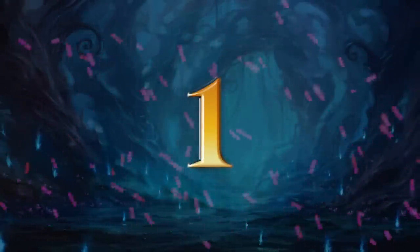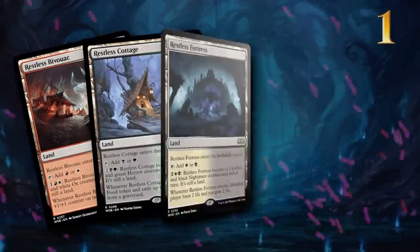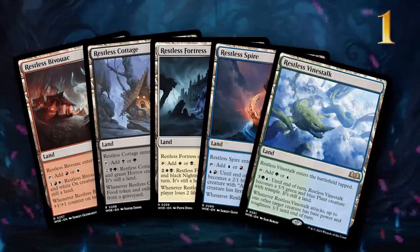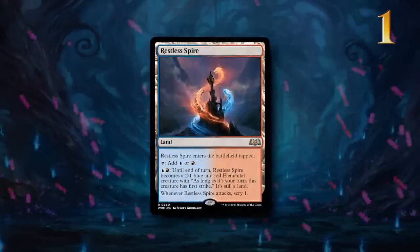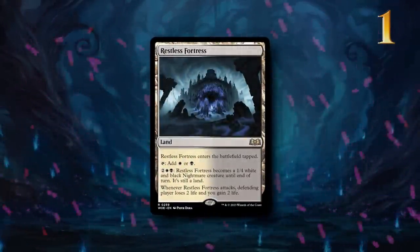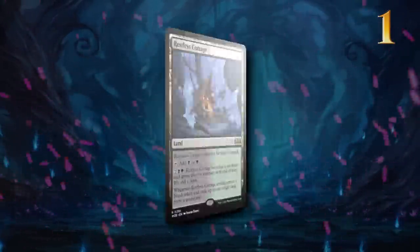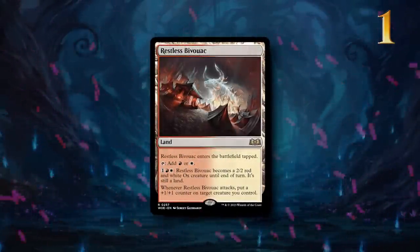For my number 1 pick, I'm cheating a little bit since I'm including all 5 of the new creature lands. While they do enter tapped, each and every one of these creature lands has the potential of making the difference in a grindy matchup. They all have varying activation costs and provide a wide range of abilities, and building mana bases for multicolored decks just got a whole lot more interesting.